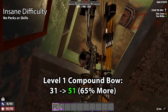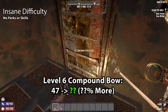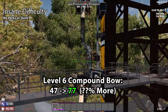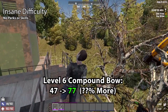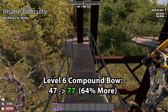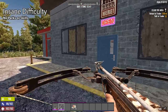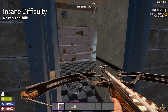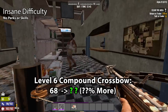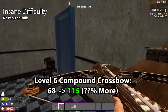Moving on to the level 6s: in Alpha 19, the level 6 compound bow with steel arrows did 46.5 damage. In Alpha 20, this same bow does 76.7 damage — approximately a 64.38% increase. For the compound crossbow, it had no damage offset in Alpha 19 and now has a damage offset of 13.5. A level 6 compound crossbow with steel bolts did 67.5 damage in Alpha 19, and in Alpha 20 the same crossbow will do 114.75 damage — a 70% increase.